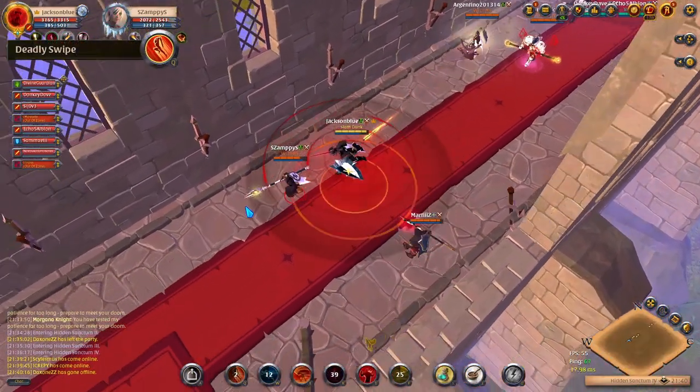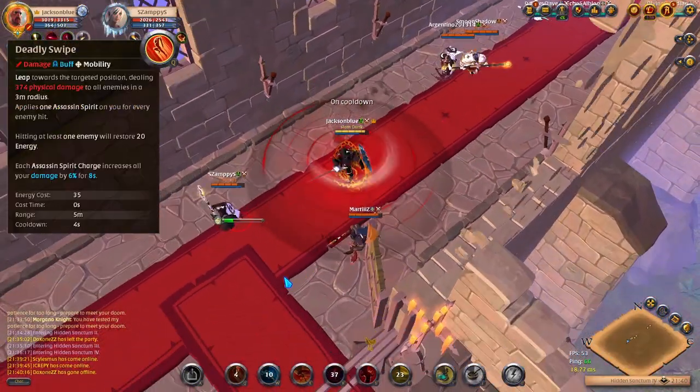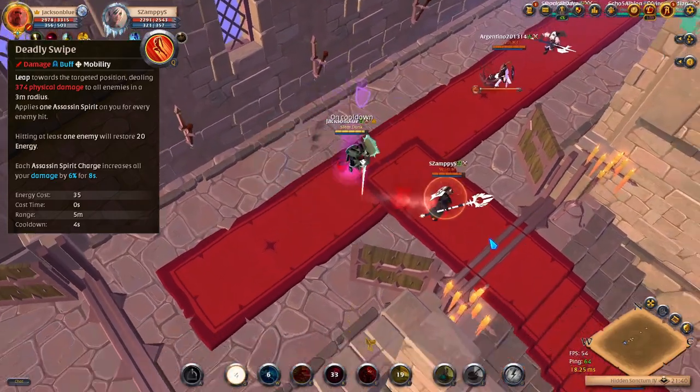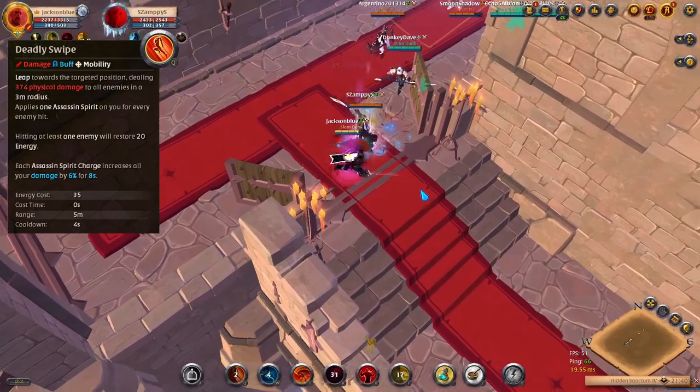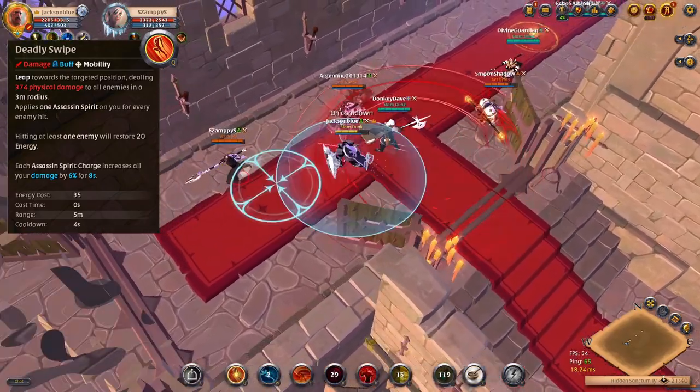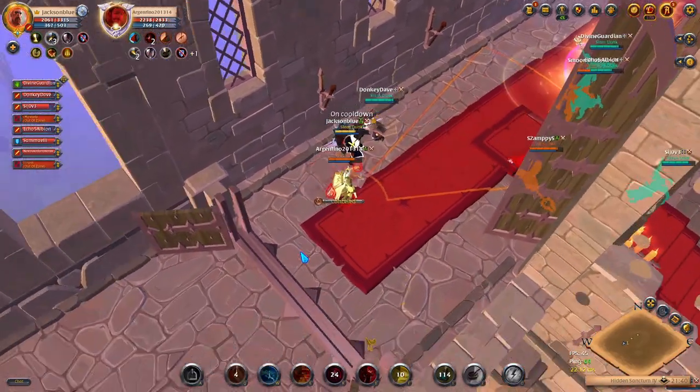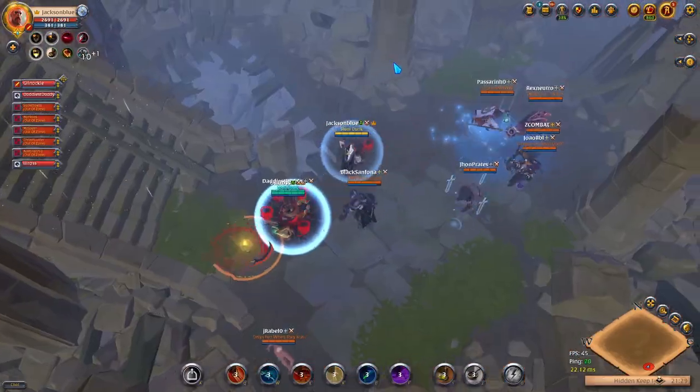For the Q ability, I always take Deadly Swipe. It's a short dash that does damage in an area while also giving you a small damage buff. In addition, half of the energy cost is refunded when you hit an enemy. The combination of AoE damage, mobility, and damage buff are all very useful for Bloodletter.